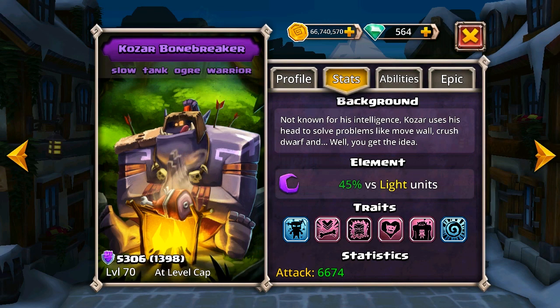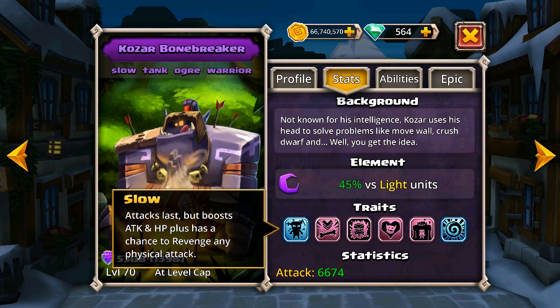Before we get into the two rune builds, just as we've done with the other heroes in the past, I want to go through Kozar's traits and his abilities. First up is traits — his first one is that he's a slow hero, most of you will know what that means. One thing I want to draw attention to for Kozar in PvP is that because defensive teams will often have fast heroes like MK or BD, the attacks they do on Kozar will often result in a revenge attack, and that will normally result in their death. So it's kind of like a free kill whenever they attack him — a pretty good feature for Kozar.